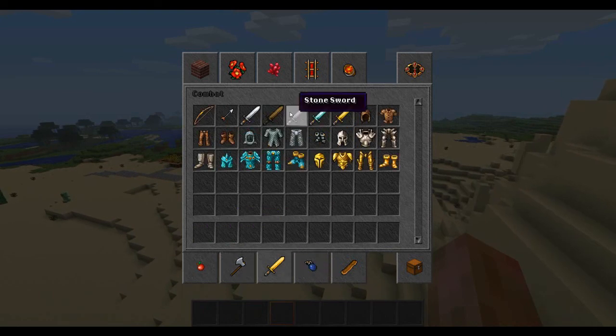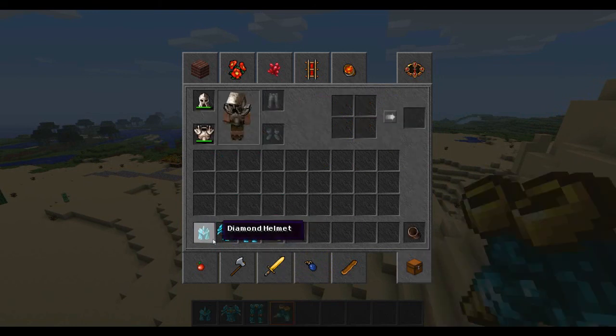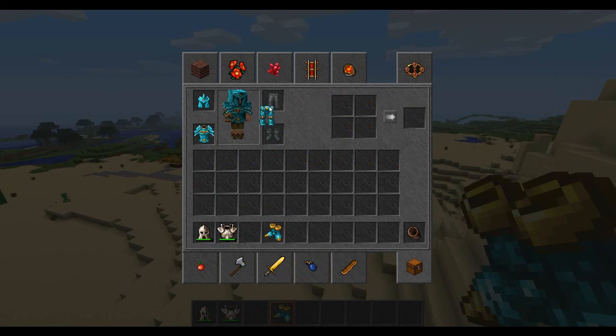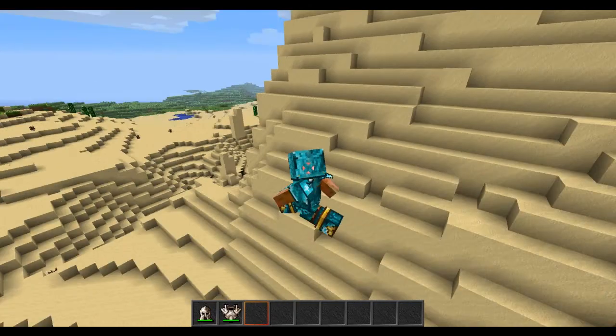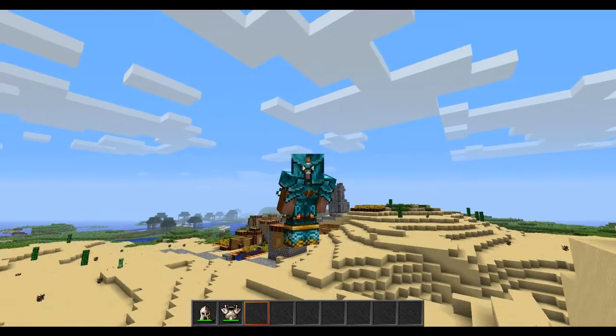The sword looks pretty much like the same, except with a bit of stuff. I'm gonna put on this diamond armor set because I think it's just gonna look amazing. Let's see this — oh yeah, that is what you call diamond armor. Don't mess with me.